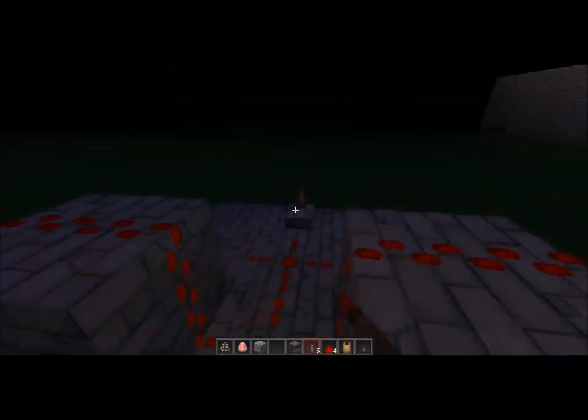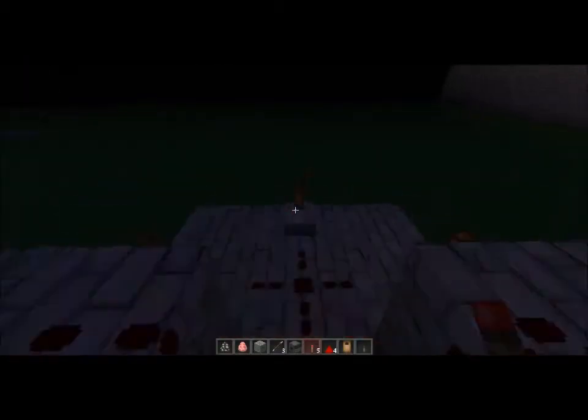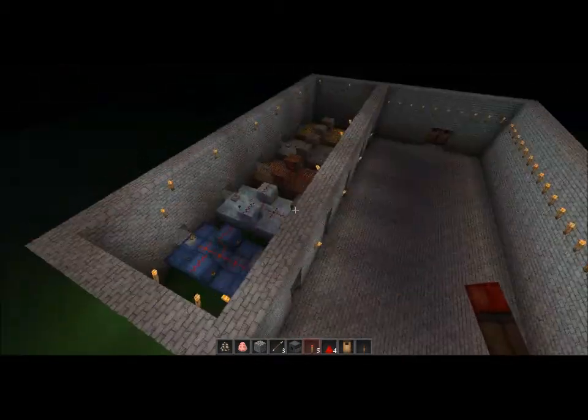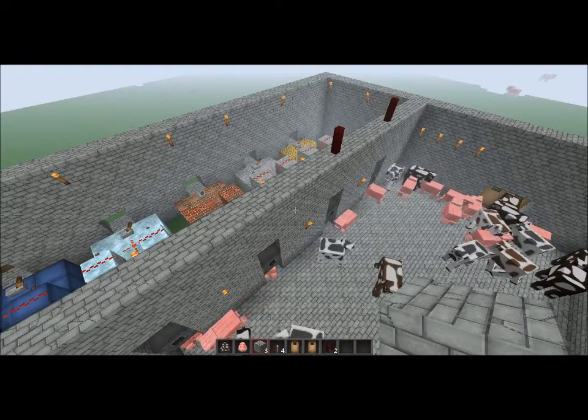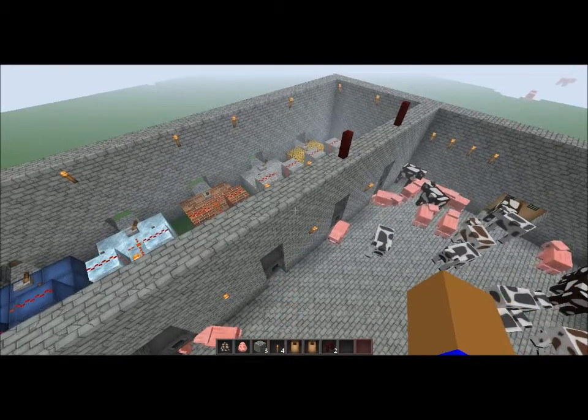So now you're going to have to turn it on again. If you want to make an arena like this, we're going to show you it in action. Now to spawn all our mobs — we're going to show you how this works.